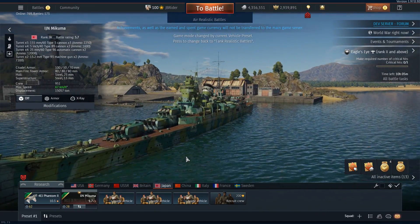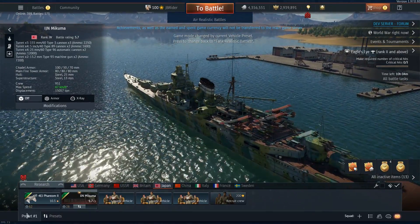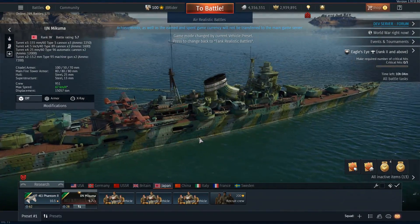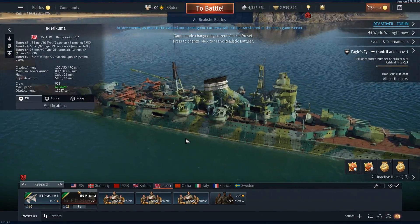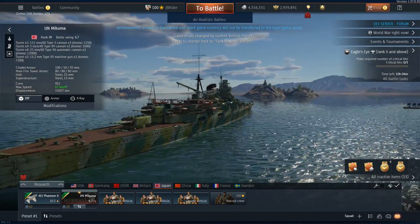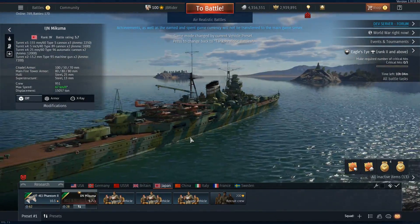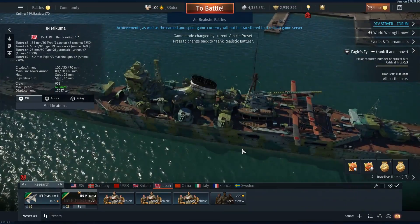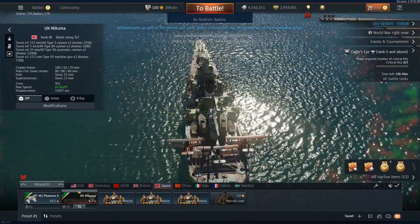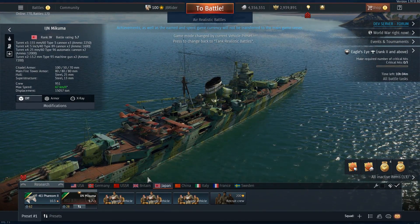Japan is also getting a very interesting looking ship — I think this is the first ship I've seen with such a cool camouflage. It's a battle rating 5.7 light cruiser with five big boy cannons and a lot of secondary and primary armament. It has good anti-air capabilities with a lot of guns in the middle, though no torpedoes.